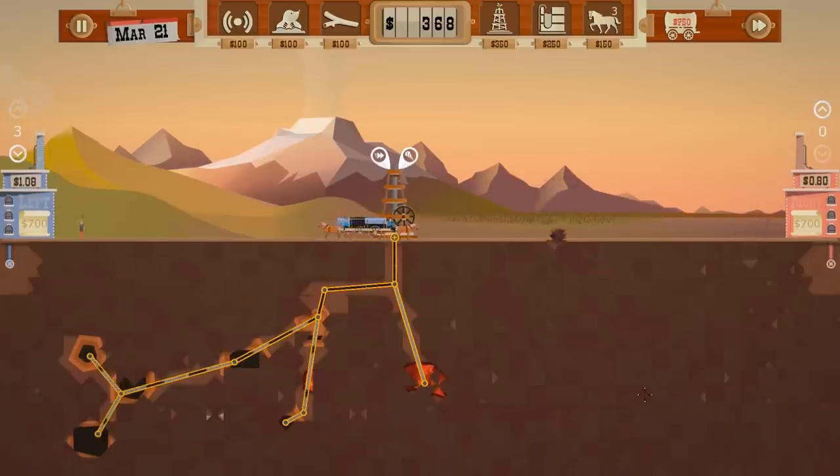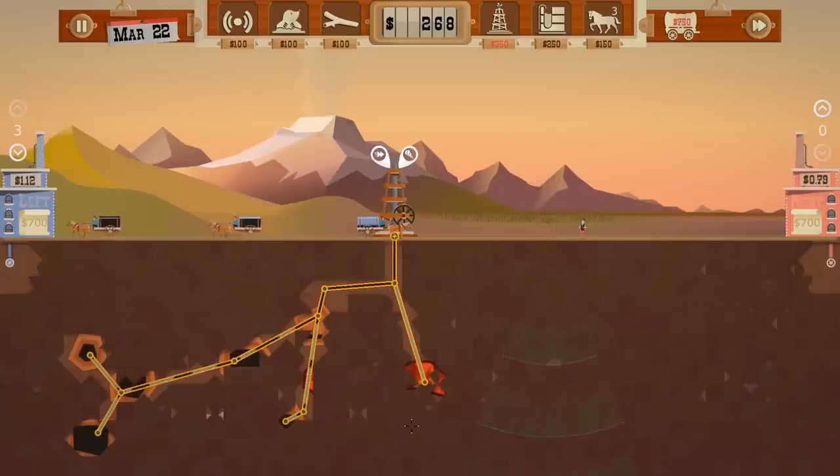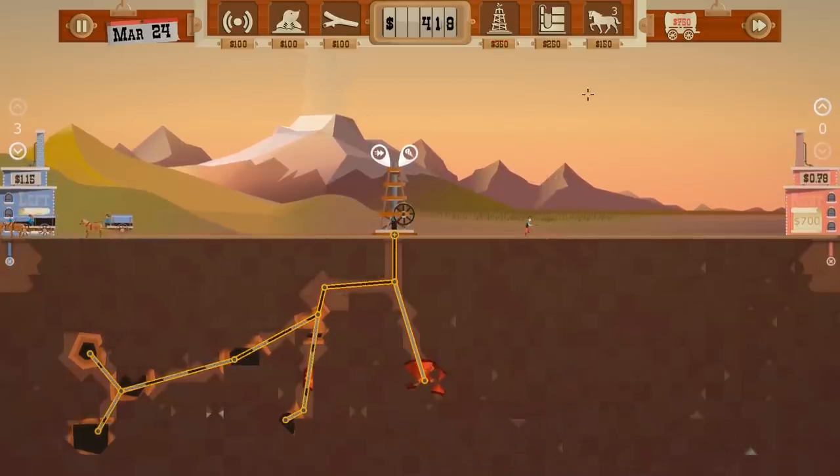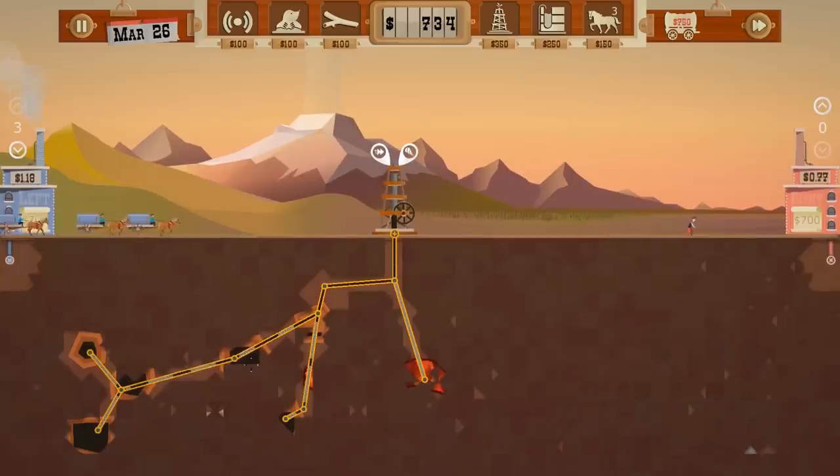At least look at this side, because there's gotta be something over there. I guess we'll hire one more dowser — we should have one dowser up, I feel like that's a good idea. Now we're selling for a serious amount too, so we'll probably upgrade these wagons once we get to 750. We should be good.